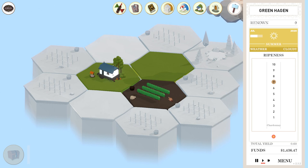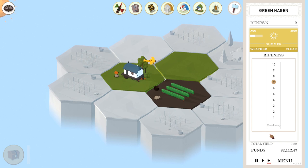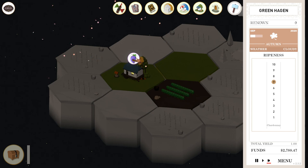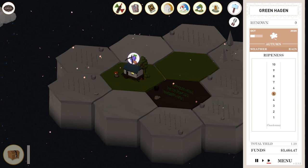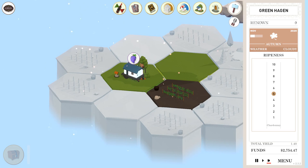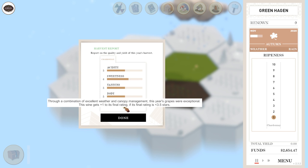I do want to try to get my yield up if we can, because we've had fairly low-yield years. Just want to make sure my ripeness stays reasonable. The little sunburn thing has gone away — nope, I spoke too soon. But yield is still increasing and the ripeness is not — I like it. Let's go ahead and harvest. Much better: five, six, five, five. 1.4 tons — that is a lot. And we have a plus one rating. Potentially.